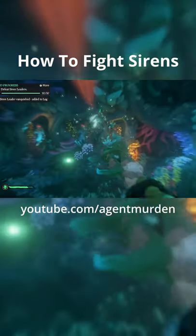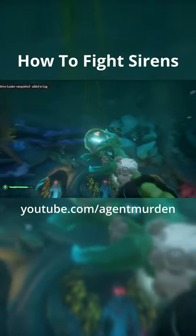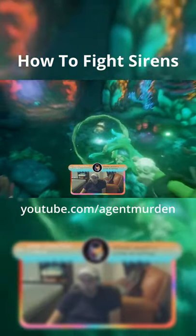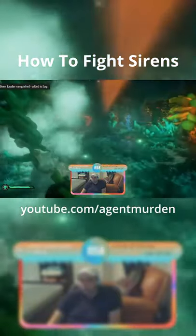When fighting with the trident, you can hold the trigger to charge it. There are three levels of charge, and you can tell which level it is by how big the energy orb is. The regular sirens will only take two levels of charge, and the siren leaders will take the max amount of charge, which is the third level.